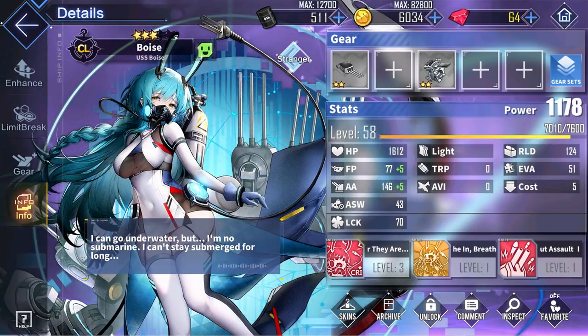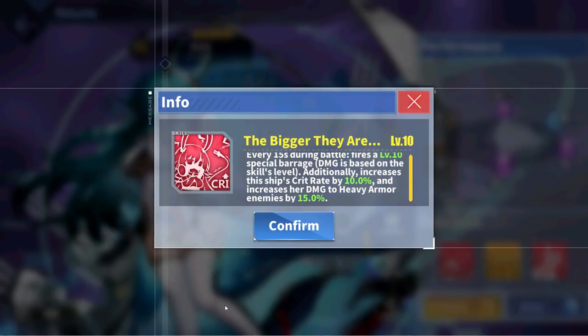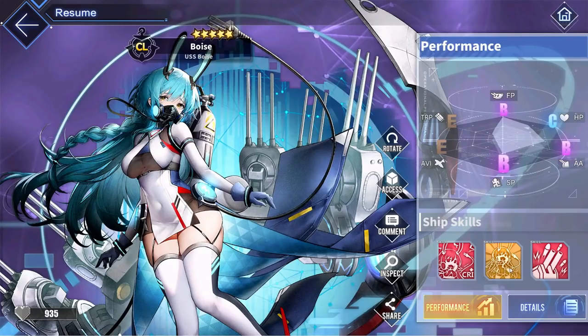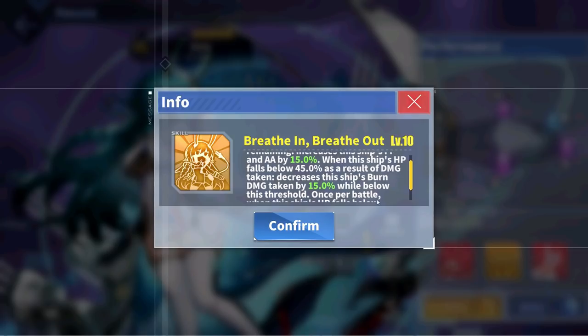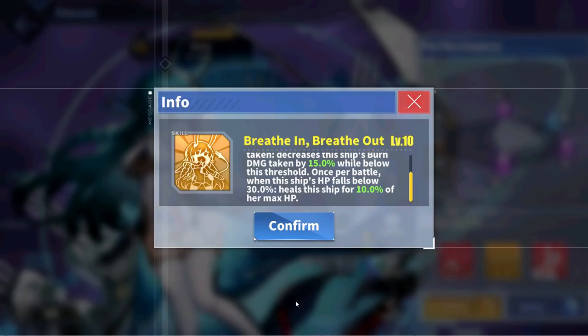For our first Elite rarity event ship, we have light cruiser Boise. Her Live2D skin is incredible, but her stats are quite average. Her first skill The Bigger They Are launches a special barrage every 15 seconds, increases her crit rate by 10%, and increases her damage to heavy armor by 15%. Her second skill gives certain buffs at health thresholds: at 45% or more HP she gets a 15% firepower and anti-air boost; below 45% she decreases her burn damage taken by 15%; and once per battle when she falls under 30% HP, she recovers 10% of her max HP. Boise's skills are actually quite good, and if she ever gets a Retrofit she has the potential to become a very strong ship.